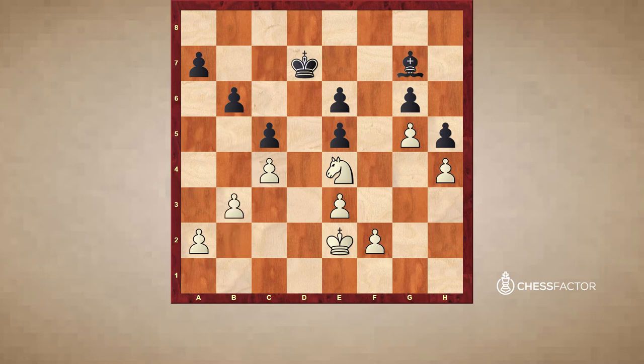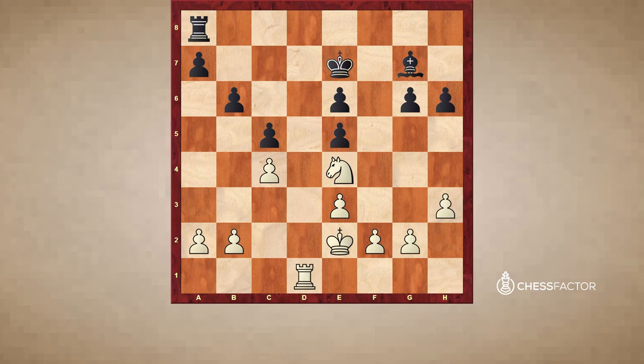Now white improves the position of the king: Kd3, Kd7. Black is just defending passively, but I don't think he has any other choice. Knight c3, we are going to put the king on e4, and then reroute the knight to d3. When the knight arrives there, we have the move f4, opening up the position. After exf4, Nxf4, g6 cannot be defended anymore. So Rd8 — this is a losing endgame.